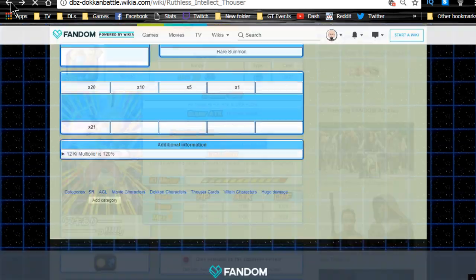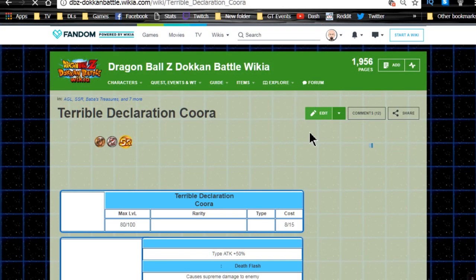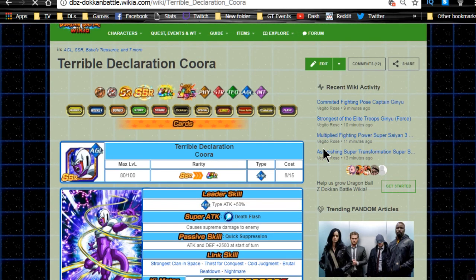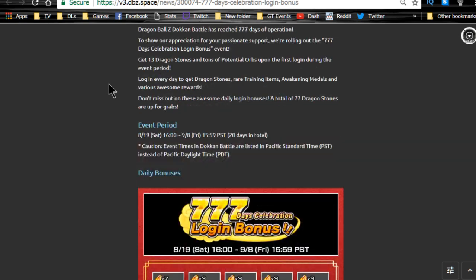There's another Agility Cooler and those two will link pretty decently together — not ideal but functional. Anyway guys, the 777 celebration has started. Make sure you log in, get those rewards, and keep grinding out those missions. I just wanted to go over the information with you — stay tuned, hit that subscribe button if you're new here, and I'll catch you guys later.